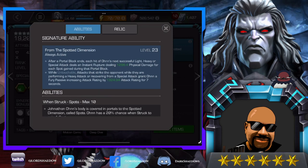If I can build up the spots, I'm not going to want to do mediums — but light attacks, heavy attacks, and special attacks. While untouchable, attacks that strike the opponent while they are performing a heavy attack or recovering from a special attack grant him a fury passive increasing attack. So that's more damage. You want this guy at sig 200 — it's going to give him a lot more damage. Mine is only sig 23 and I will be working on getting him to sig 200.